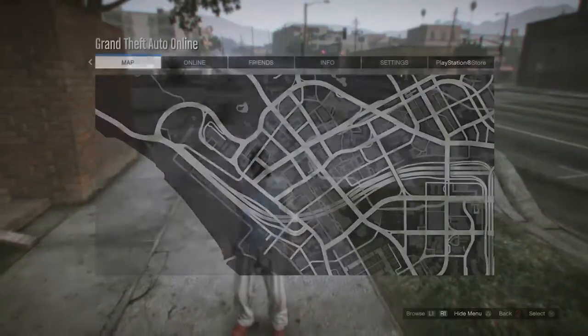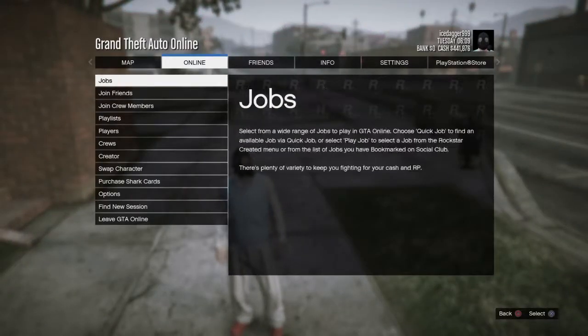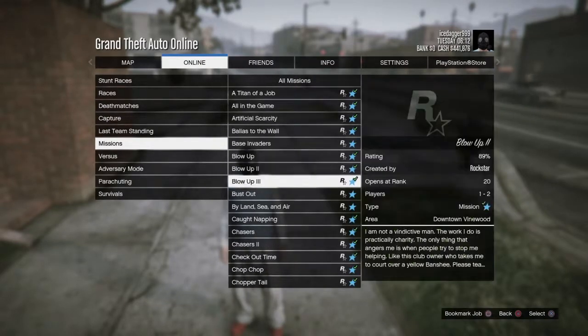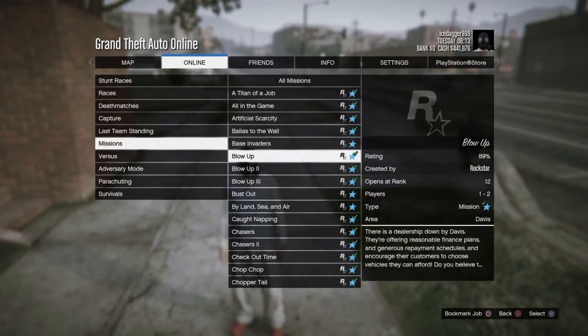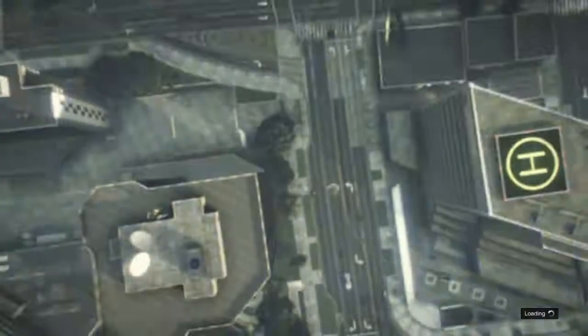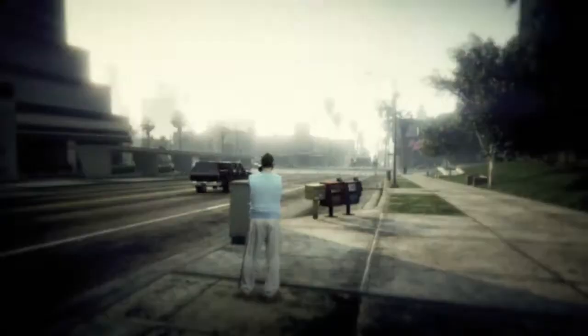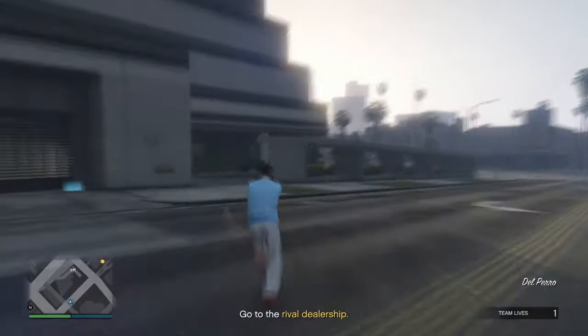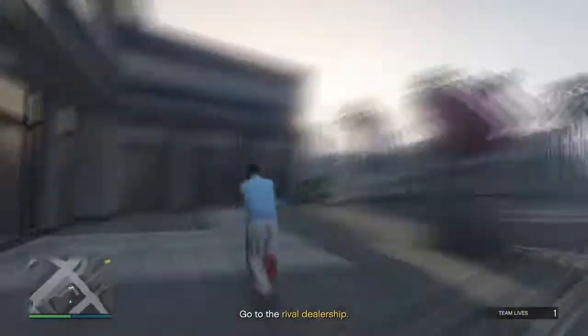Once you're back in just start Blow Up again, and once you're spawning you should get invisible arms. As you can see guys, you get invisible arms. Now just run to your apartment and go to your outfits.